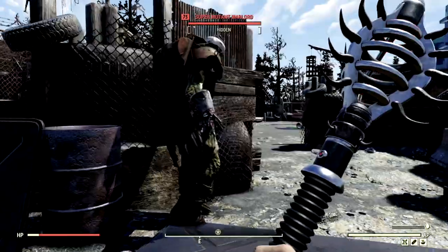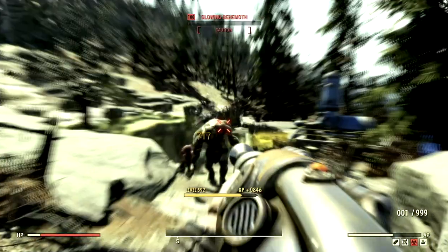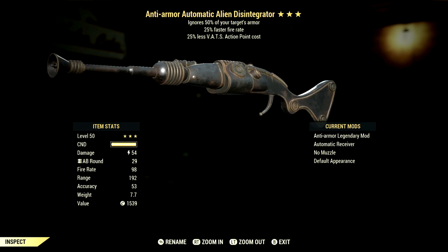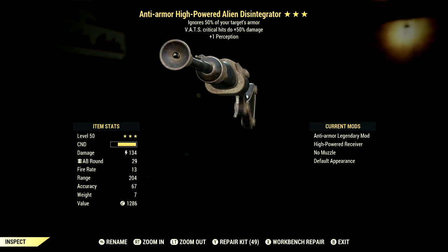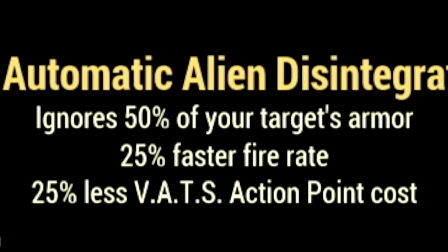Starting off over the weapons, there is a total of 3 alien weapons in Fallout 76. The first one on our list is the Alien Disintegrator. This rifle is a powerful rifle in Fallout 76 and we are using 2 separate alien disintegrators in this video. The first one is for our commando build, and the main legendary effect is the anti-armor effect which ignores 50% of your target's armor, has a 25% faster fire rate, and a 25% less V.A.T.S. action points cost.